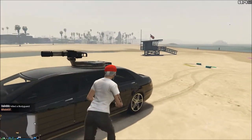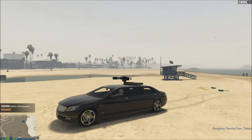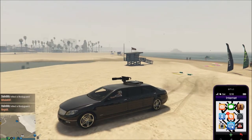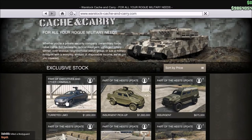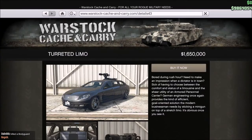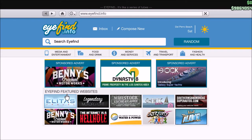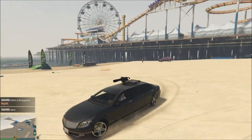Take a look at this sexy new limo - it'll cost you about one million six hundred and fifty thousand dollars. Let me just show you the webpage. It can hold up to five people. As part of the Criminals update it's called the Turreted Limo. The only difference between this and the Insurgent is the turret, and this thing is not bulletproof or armored.